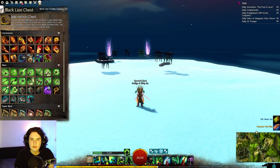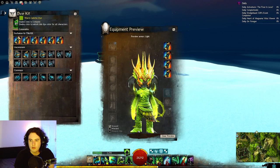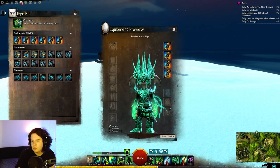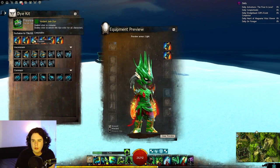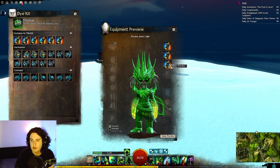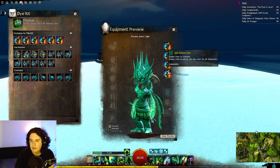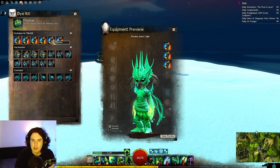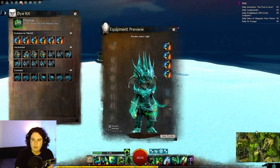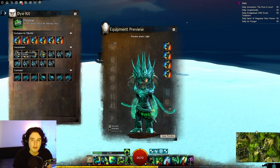We also have the new Jade dye kit, which has a lot of jade colours. So this is Warm Jadeite. This is Jade Ink — it's a bit more blue, or cyan maybe. Here is Verdant Jade, which is very green. They're really going all out with the green colours at the moment. We've got Jade Balance — another bluey one, very nice. Energized Jade — also pretty nice. And finally Deep Jade, kind of a Guild Wars 1 jade colour, more blue. But that is the new Jade dyes.